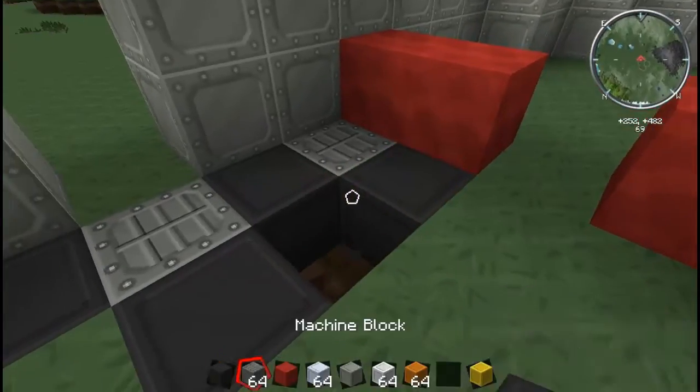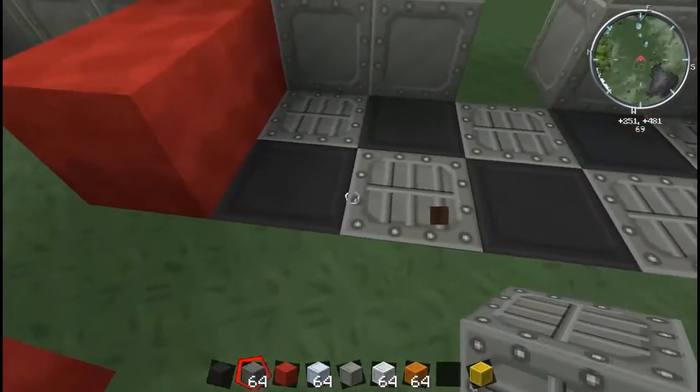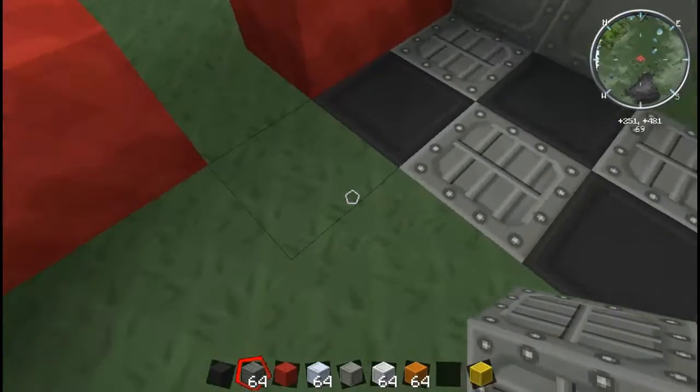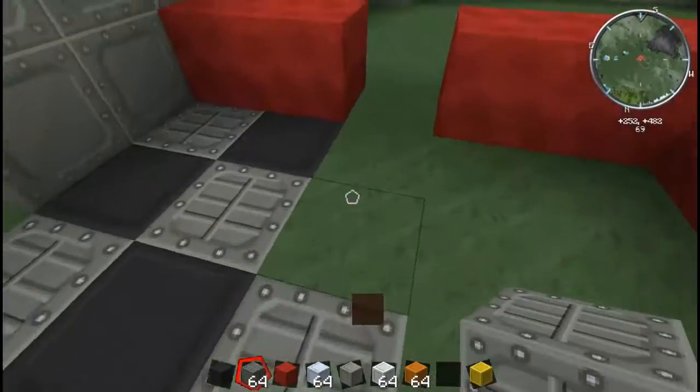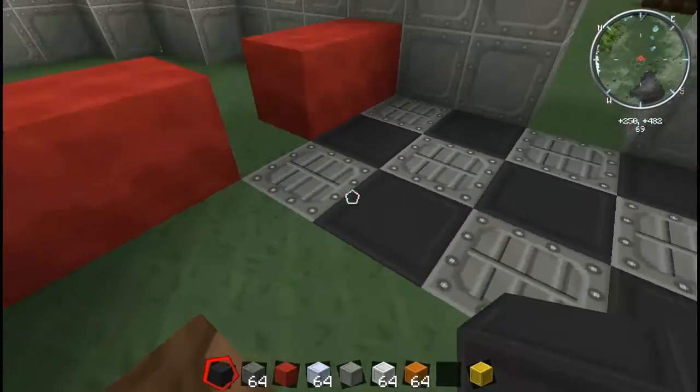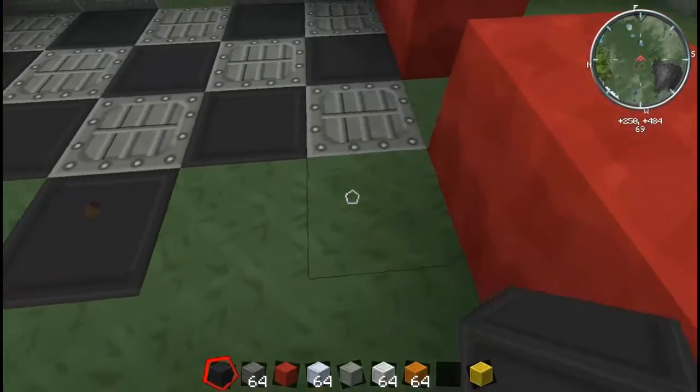Go for a checkerboard floor. For those that don't know, that's machine block, that's steel, they're iron blocks. I know machine blocks are used for crafting, but why not use them for decoration? Look at them, they're pretty awesome to use for decoration.